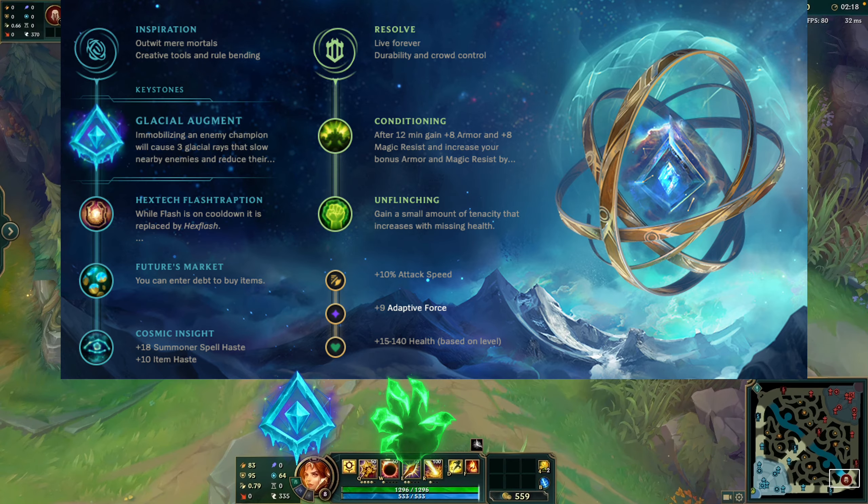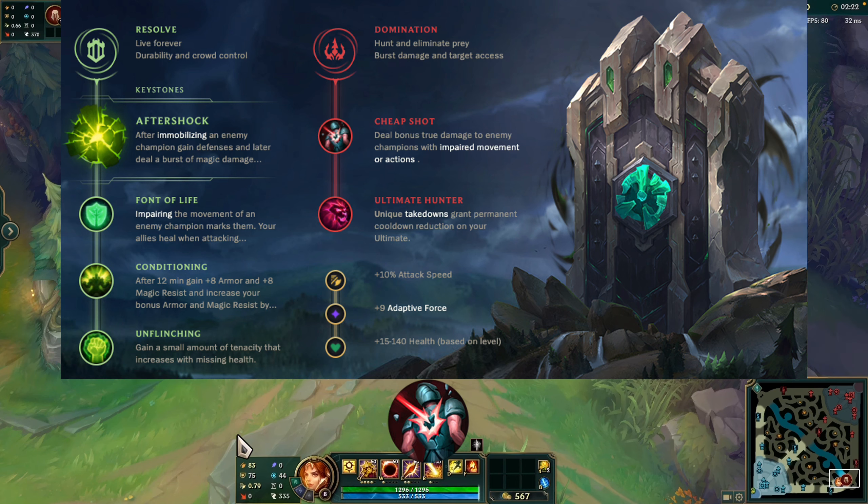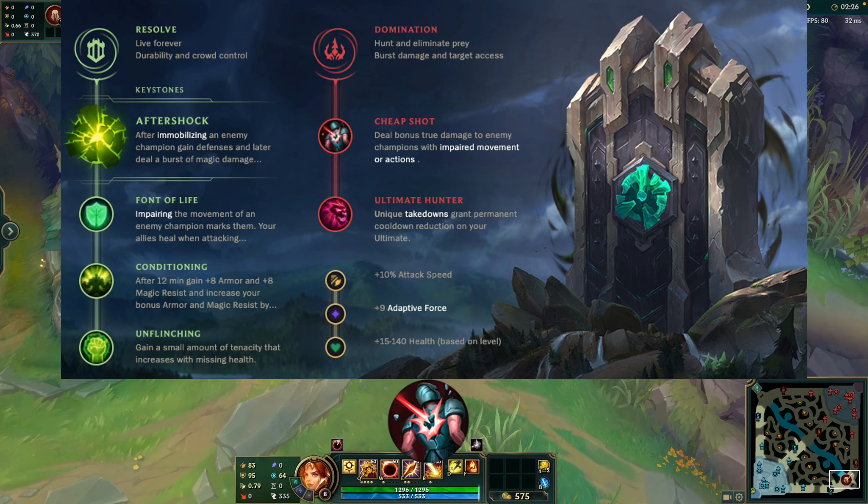Cheap Shot is excellent for Leona, dealing bonus true damage upon damaging a target afflicted with crowd control effects. This is great for Leona because of her many crowd control effects, meaning the extra damage application will be easy and allow for more efficient teamfighting.